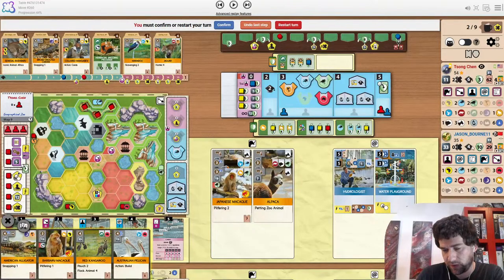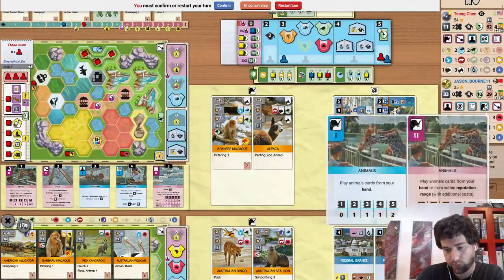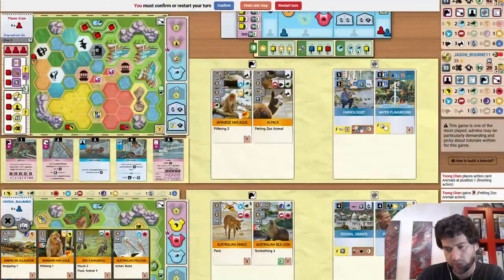But Jason does still have the rhino. Also released the platypus. Which means if he wants to get 5 Australia, it's further back. But could also just go for 5 habitats.